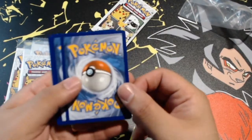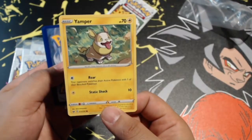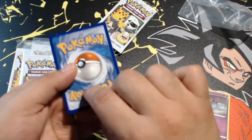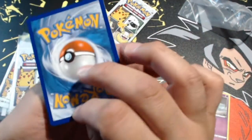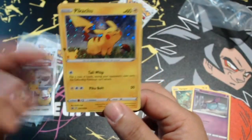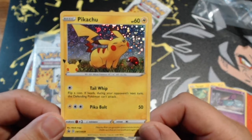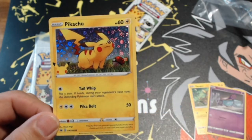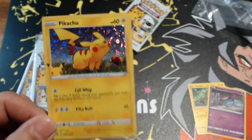Pack one: we got a Yamper, a Sinistea — and you get three cards per pack. The last card is... oh! A hollow Pikachu from the cereal boxes! This is the promo card — I think I'm done, this is fantastic! Right out the gate we get this.